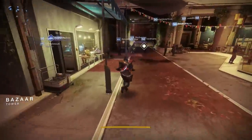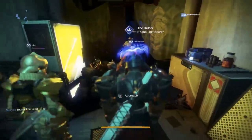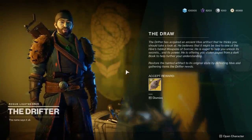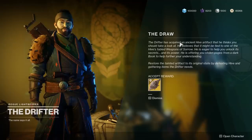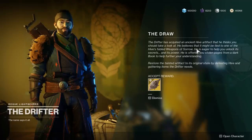The Draw is now available for annual pass holders, starting a semi-long quest chain to get the Last Word hand cannon, popular in Destiny 1. I'm just going to go through the steps in order to get it — nothing is very complex here. The highest power level you'll need to do this quest is 500; you don't need to be any higher than that.